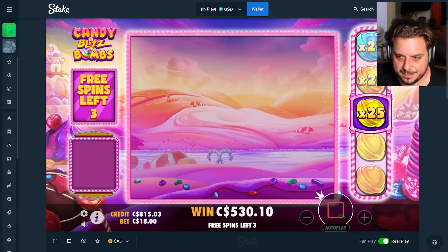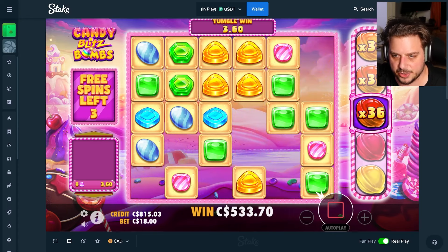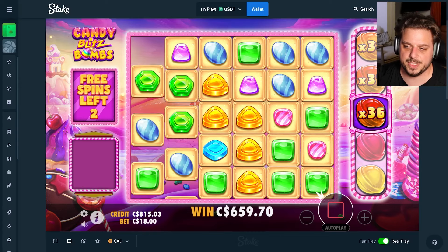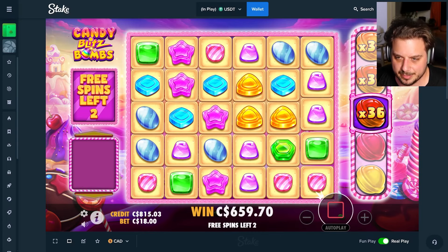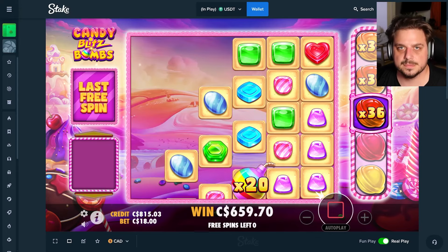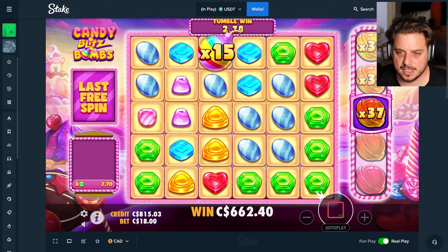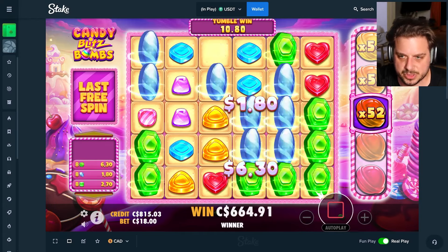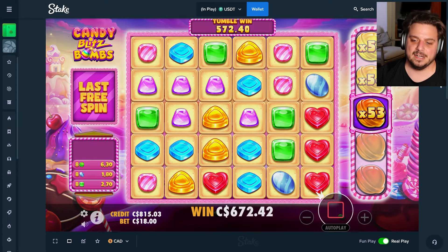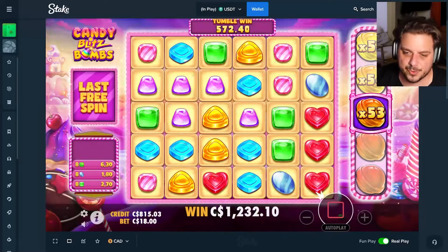3x — doesn't matter. 10x is in. What even clears — the purples. 35x is our new multi. Give me greens — greens don't clear. This multi can definitely fire, we just need good symbols to drop in and continuous tumbles. Blues clear, greens clear — 52x on the side. Give me more tumbles. It's decent, definitely damage control — but all it's doing is setting us up for one more 1,800 or 2k buy.